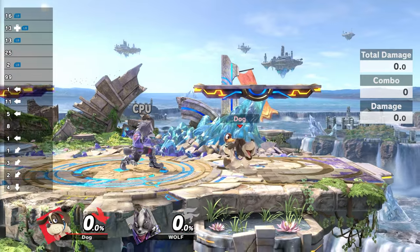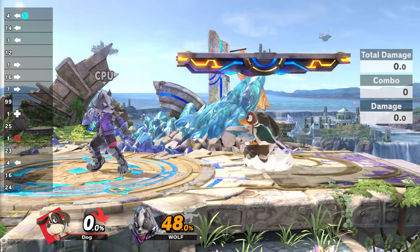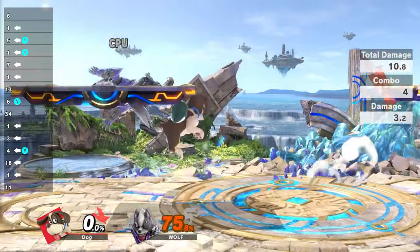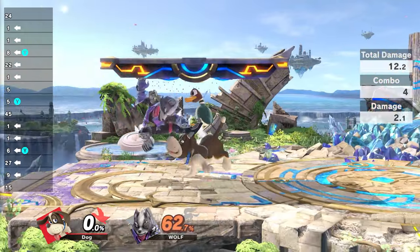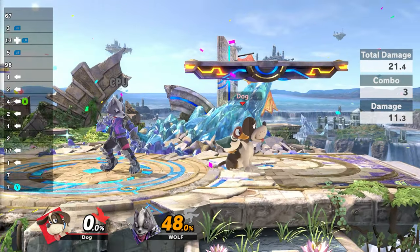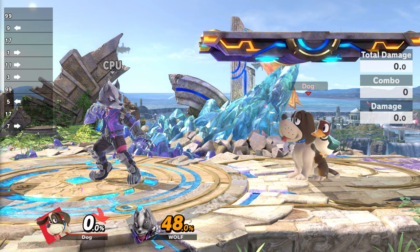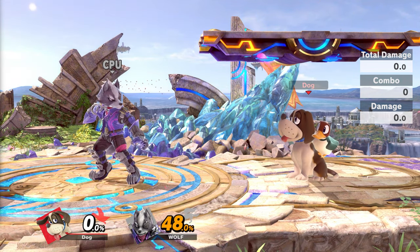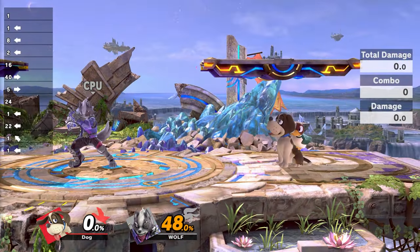For regular-sized characters with high fall speed, you want to get the grounded version. This one is very useful — if you are at this part of the stage, it is very consistent. An important thing to know with these setups: whenever you detonate your side-B before the opponent touches the ground, the opponent will be sent out higher. But if you wait just a little bit until the opponent touches the ground, the opponent won't be able to shield and won't pop up as high. That way you can do the setup you just saw.